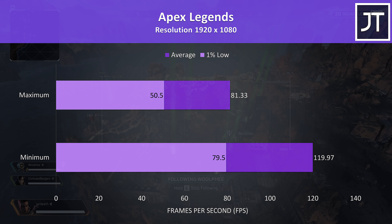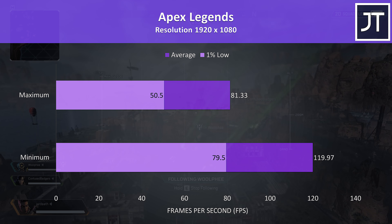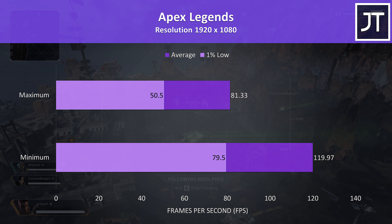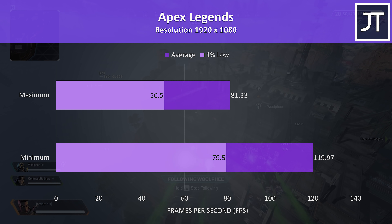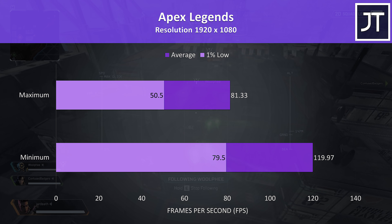Apex Legends was tested with either all settings at maximum or all settings at the lowest possible values, as it doesn't have predefined setting presets. It played alright even with everything maxed out, averaging about 80 FPS, and averaging about 47% higher with everything on minimum.